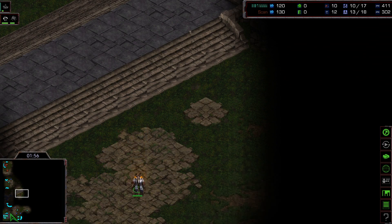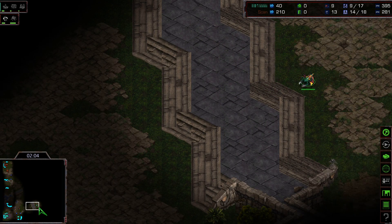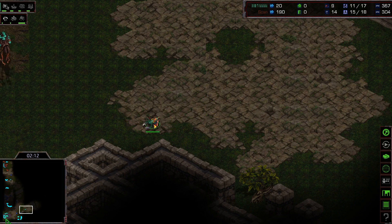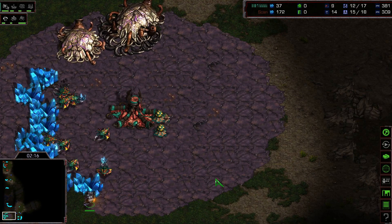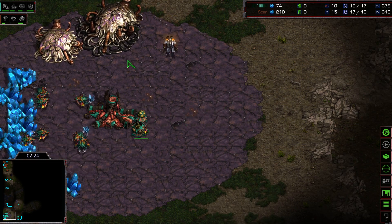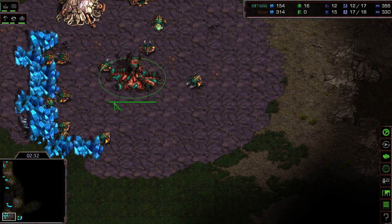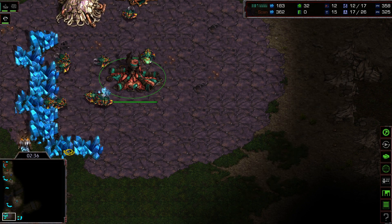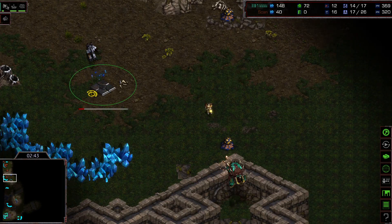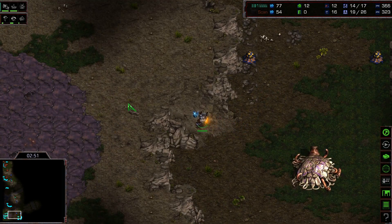Scan could actually punish the fast expansion attempt by the Zerg. He's also moving out with another drone, which could be placed in the lower right for an expansion there. The SCV is making its way towards the base, sees the late spawning pool and late gas. The Zerg will try to snap this SCV as fast as he can in order to go for his tier 2 upgrade, as many Zergs like to go for tier 2 into Mutalisk versus Terran.